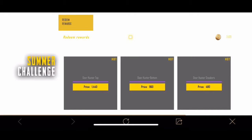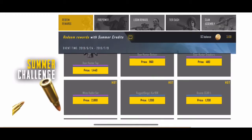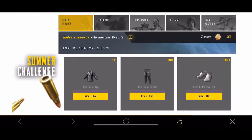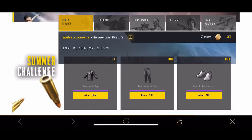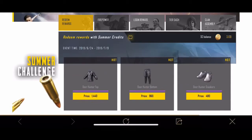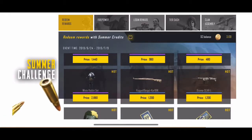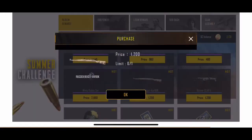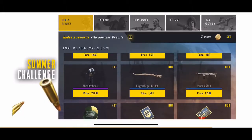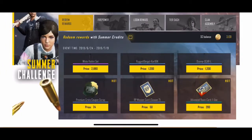Take your time because it's really worth it. As we open it, you can see that you get Summer Credits — I have my balance right there at 3120 — and then I can redeem any of these items. There's a Car 98 skin and a Scar skin, and those are free. All you have to do is get the SC balance and you can redeem it.